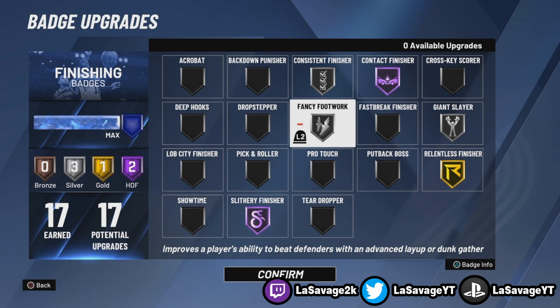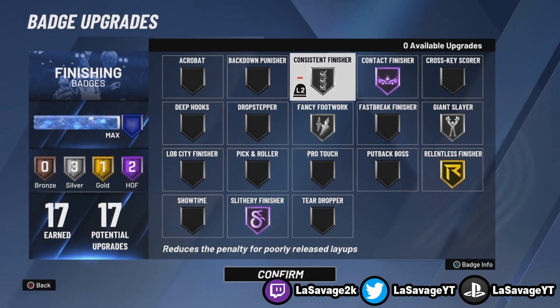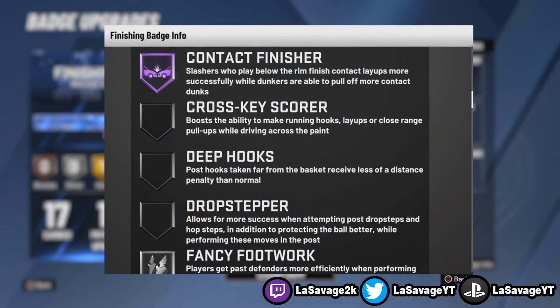Fancy footwork — it's just another badge you don't need on hall of fame. Silver is good enough for me; I'm not crazy with the hop steps so just having this on silver is all I need. Consistent finisher goes great with relentless finisher — it helps with fatigue shots and any poorly released layups. Put those two together and you've got yourselves an absolute LeBron James beast. And the last one is slithery finisher, which I have on hall of fame. Pretty good badge, and that's it for finishing.